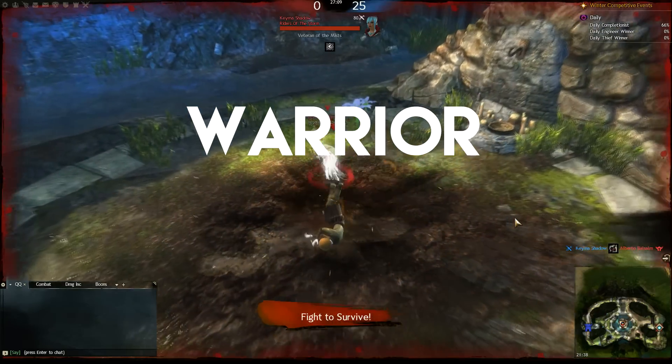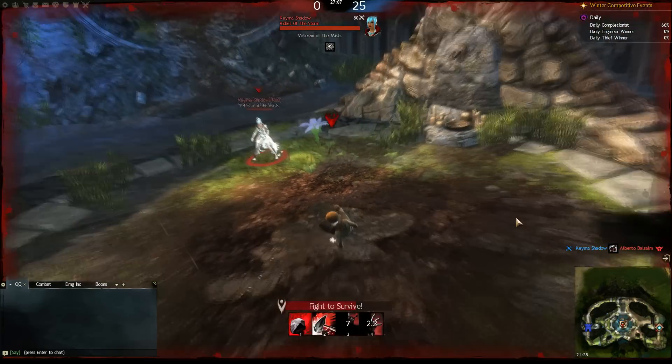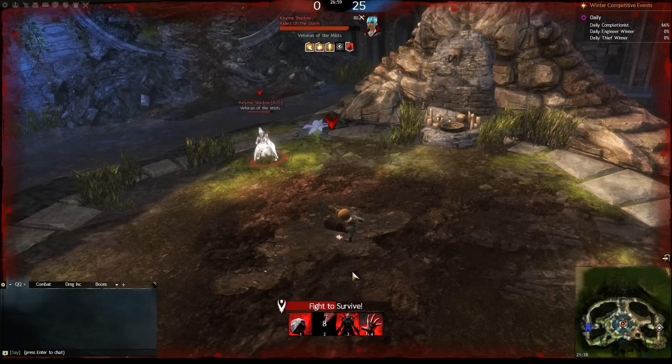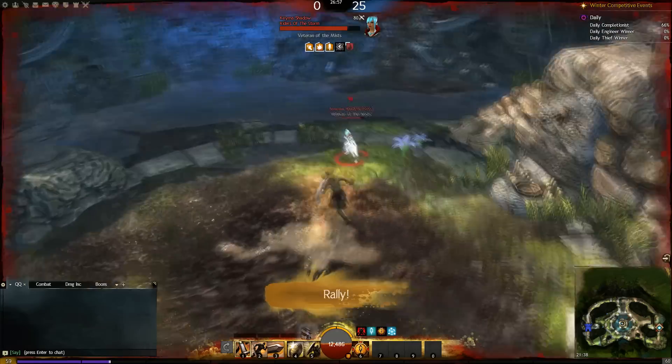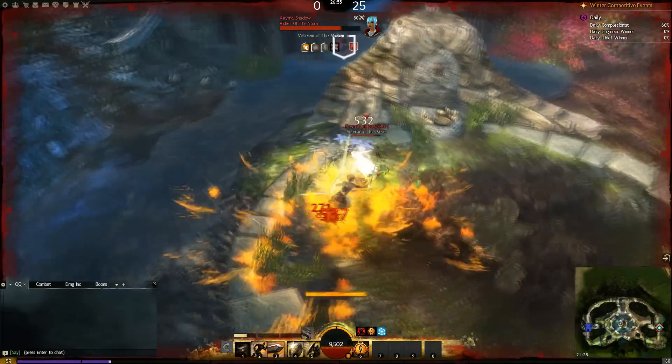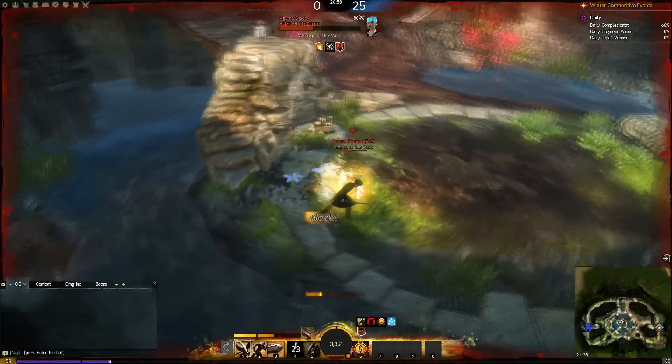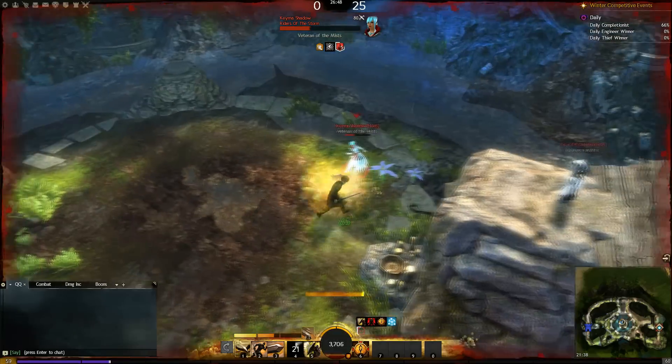The last one is Warrior. The first skill throws a rock at your target which causes direct damage. Hammer Toss launches a projectile that knocks a single target down. Vengeance allows you to rally for 15 seconds — you can't cap points during this time and are defeated immediately when it ends.